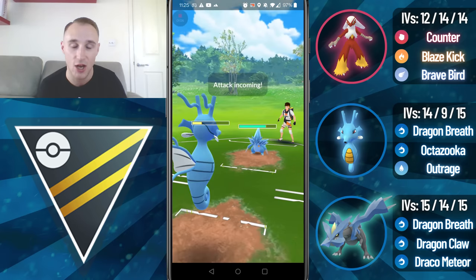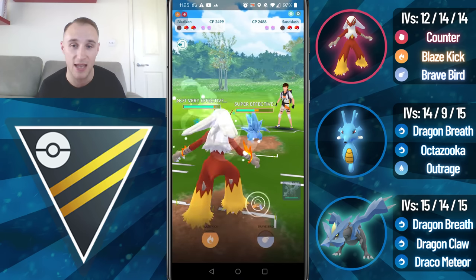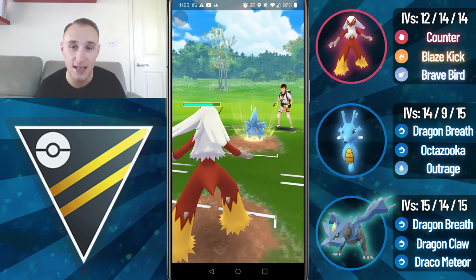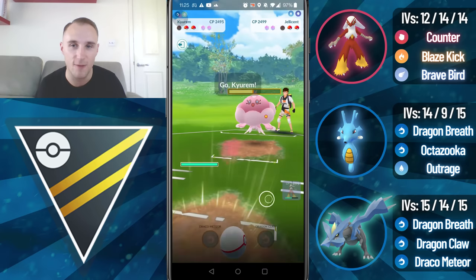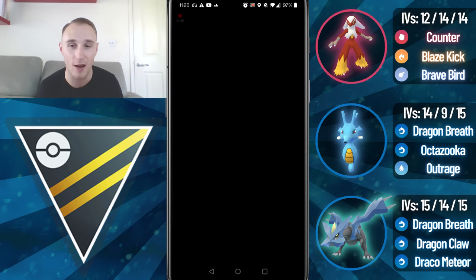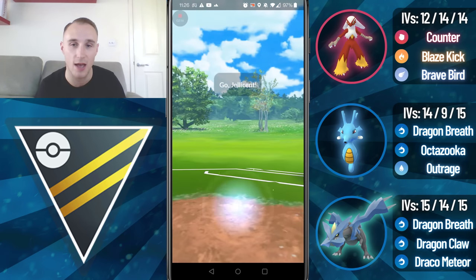They come back in with the Sandslash. I'm happy to let the Kingdra go down here and the Switch Clock isn't going to be up yet, so I'm instantly going to come back in with Blaziken. My opponent is forced to throw their energy here as their Switch Clock hasn't come up yet, so they want to avoid as much Counter damage as possible. They come in with Jellicent, we go straight for the Brave Bird, we land it, we come in with Kyrim and my opponent already realises there's just nothing they can do against my team composition, and I'm able to take that game.